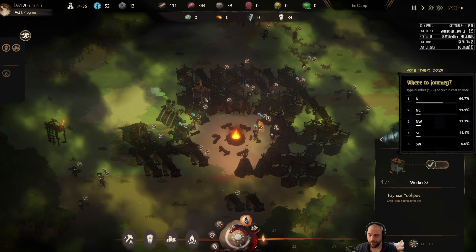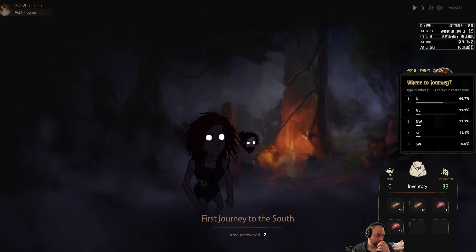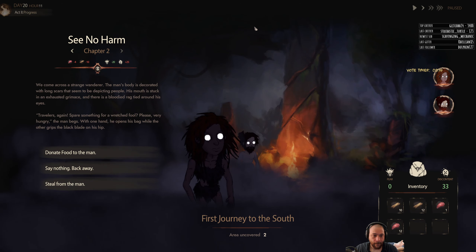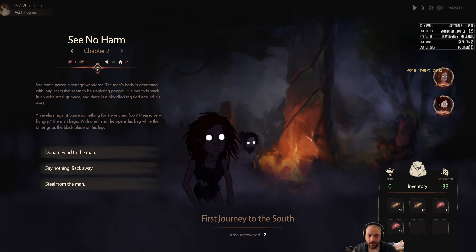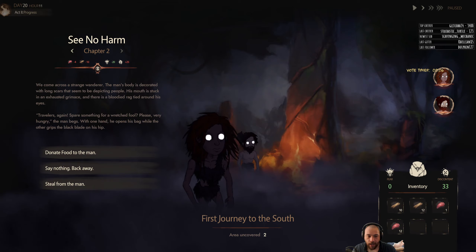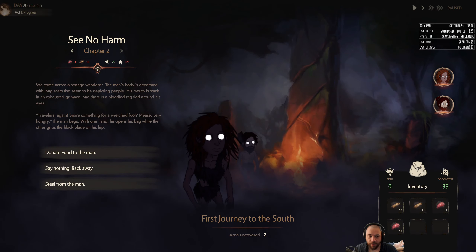We've got four crop fields running. Alright, looks like we're going to be going north — I'll call that one early. So no harm: we come across a strange wanderer. The man's body is decorated with long scars that seem to be depicting people. His mouth is stuck in an exhausted grimace, and there is a bloodied rag tied around his eyes. "Travelers, spare something for a wretched fool? Please, very hungry," the man begs. With one hand he opens his bag, while the other grips a black blade on his hip.